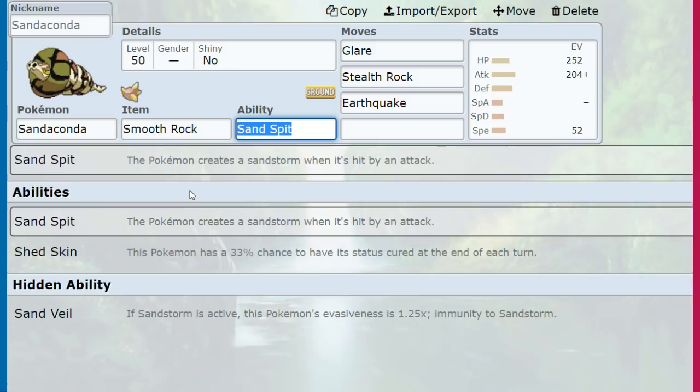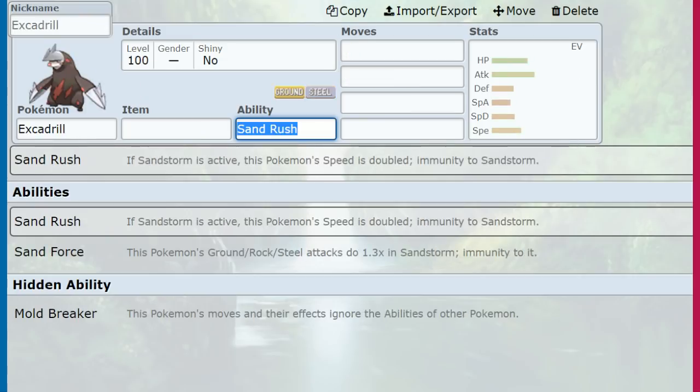Which means the best item is probably Smooth Rock. I don't think Focus Sash is needed since you're going HP-invested — unless it's an overwhelmingly powerful super effective hit, in which case we weren't doing anything anyway. Citrus Berry means we might be around too long. So the plan is: Glare, Stealth Rocks, get KO'd, Smooth Rock for as many Sandstorm turns as you can. Then go into a Pokemon like Excadrill with Sand Rush, Sand Force, or a tanky Rock-type Pokemon that wants that Special Defense boost.